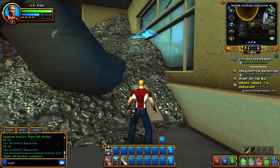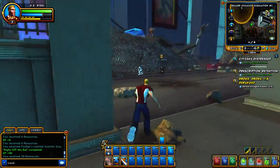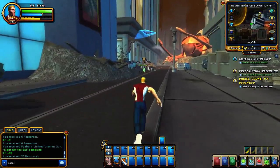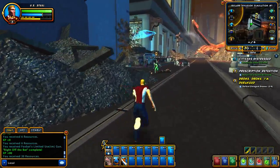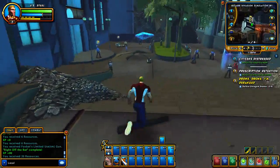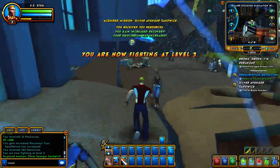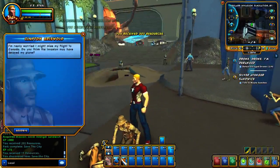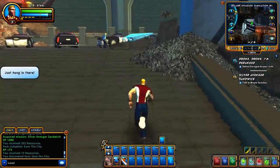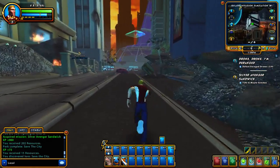In DC Universe Online, when you create a character you pretty much know you're clearly Batman but not Batman, or clearly Superman but not Superman. You even have them as your mentor, so you're constantly interacting with someone you're very close to a copy of. The fighting styles are also very limited. I'll give them credit though — the super speed power in DC Universe Online is the best handling of super speed I have seen in an online game, and that includes City of Heroes, which I love and miss dearly every day. City of Heroes was a fantastic game.